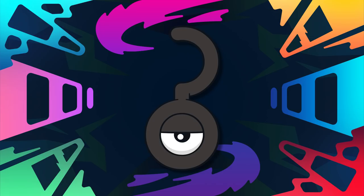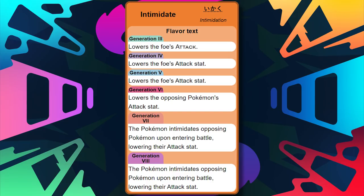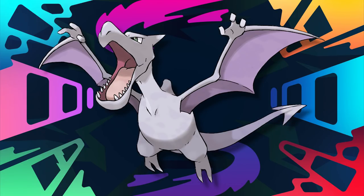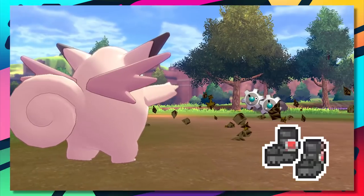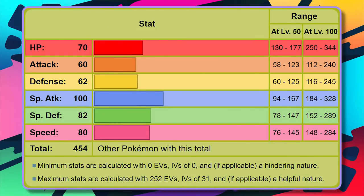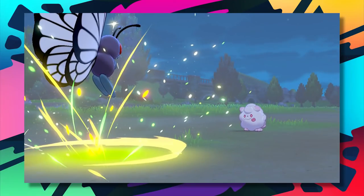Moving on to number 9, we've got the first of quite a few Hoenn Pokémon making their appearance on the list — the eyeball Pokémon, Masquerain, yet another flying/bug type. It's got a pretty good ability in Intimidate, which helps cripple physical attackers. However, there is no Masquerain in Sword and Shield, so it can't use the heavy duty boots, leaving it at the mercy of stealth rocks. Its physical defense is bad and its special defense isn't much either, with its HP somewhere in between.